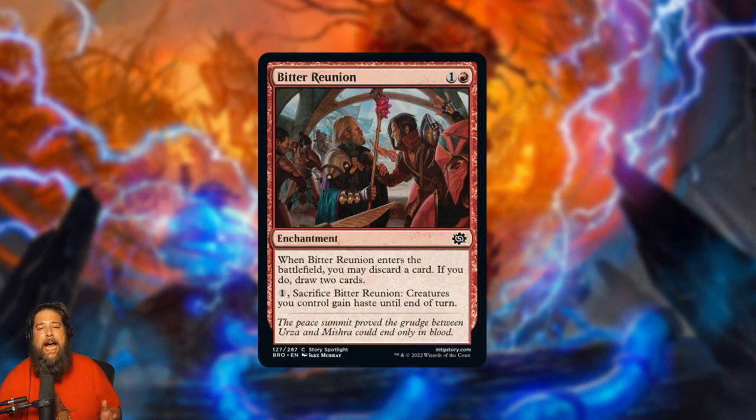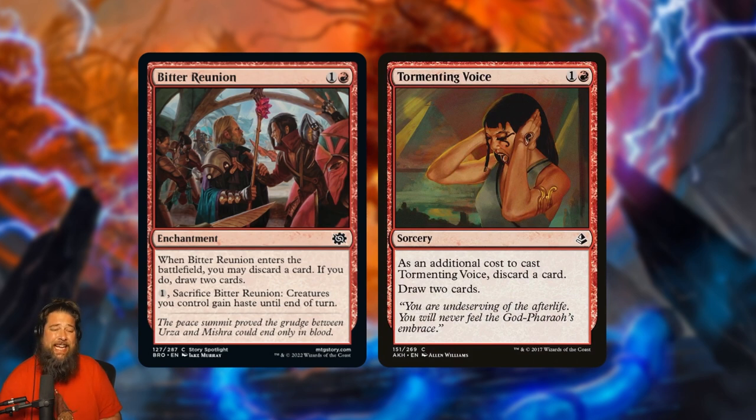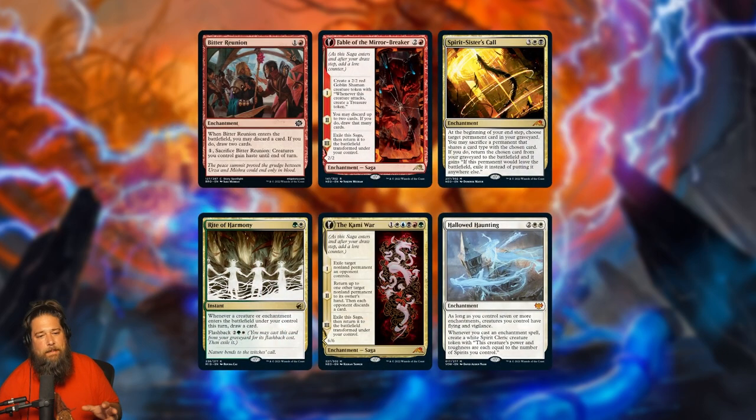My guess is Arms Race is a little too expensive to be competitive — four to cast it plus four more to cheat an artifact — though it could be a sweet Against the Odds deck in standard and a budget Commander replacement for Sneak Attack or Purphoros. We also have Bitter Reunion, a two-mana enchantment that when it enters you can discard a card to draw two, and pay one to sacrifice it to give your creatures haste. It's essentially an enchantment version of Tormenting Voice.